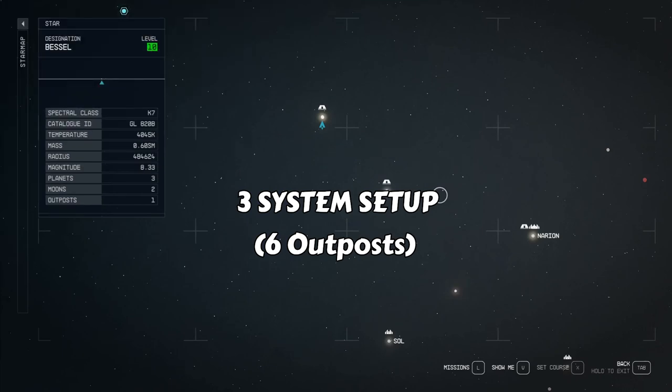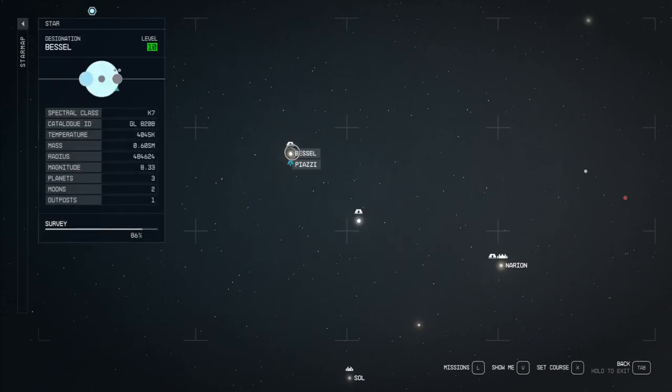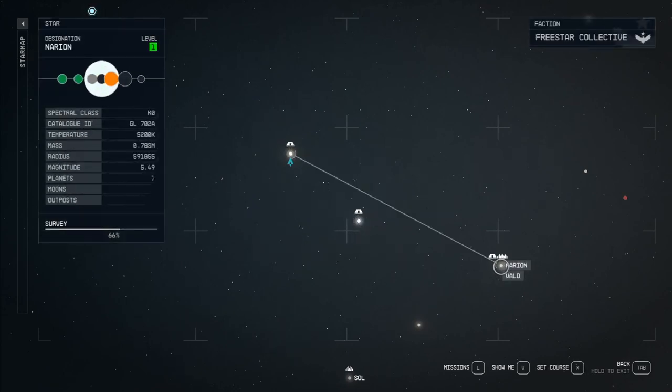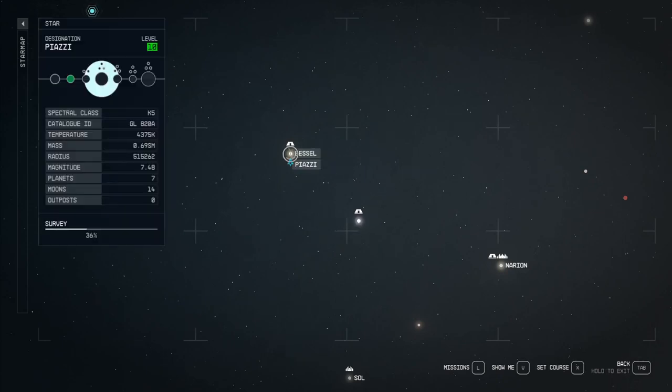This build is going to utilize a total of six outposts. I have chosen the systems of Bessel, Altair, and Narion for a couple of reasons. They're all relatively low level — around level 10 and 15 — so you're not going to get attacked by any high level monsters. They're also very close together, making it quick to get around. We use Bessel 3-B as our main production facility because it is simply the best low level starting planet.